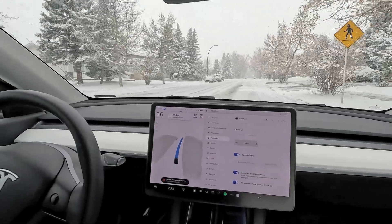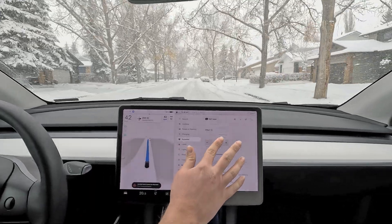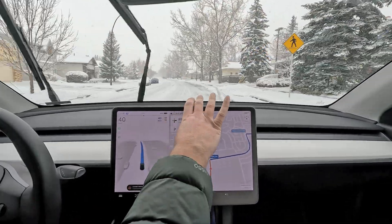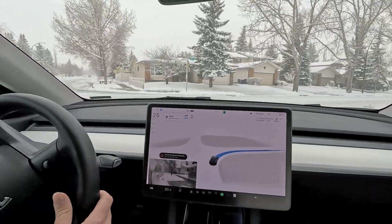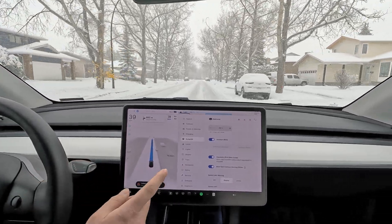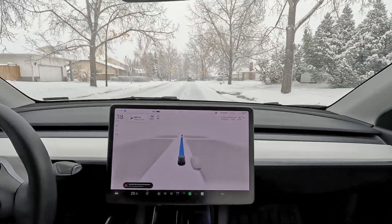Hello everyone, welcome back to another FSD beta video. Today we are doing another snow test — I'm going to replicate the same test I did last time. It is actually snowing even more, we've got almost four inches of snow. I just reduced the autopilot speed limit a little bit — it was going a little bit too fast. We've lowered it to the maximum reduction setting, which is minus 25 percent. Last year it used to go down to just 20 percent, but 25 percent feels like a more realistic speed for these kinds of roads.